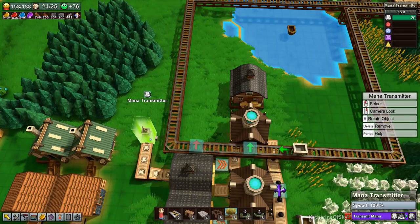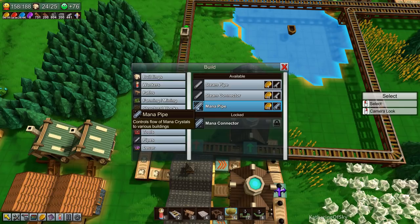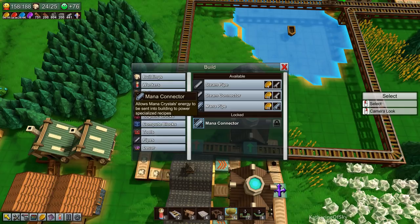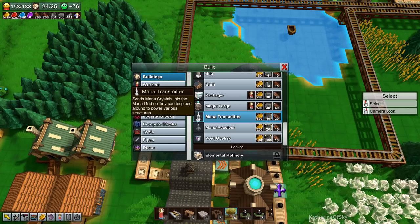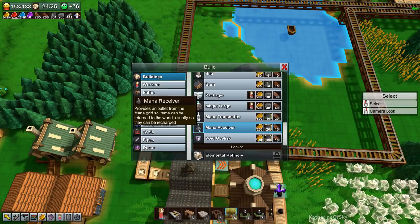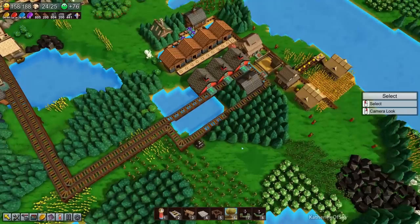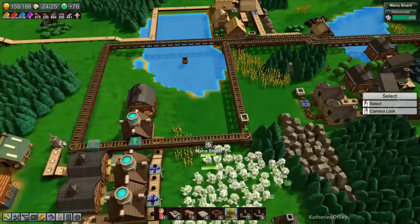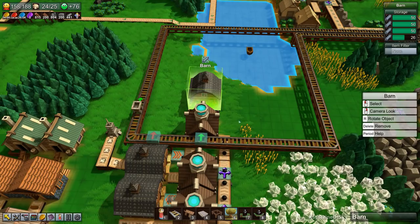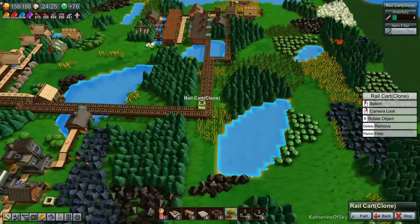I don't know what to do with this thing — I think I'm going to have to ask for help. Mana pipes control the flow of mana crystals to various buildings and allow mana crystal energy to be sent to buildings to power specialized recipes. I thought I had this the logical way, but the transmitter sends mana crystals into the mana grid to be piped around to power various structures. I thought you could actually physically send the mana crystals here, but I don't think so. I completely misread that. At the moment we'll just have this pipe thing going along.